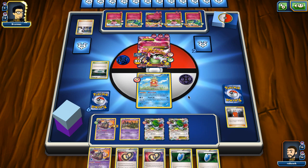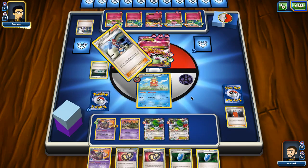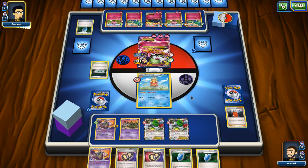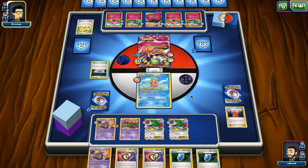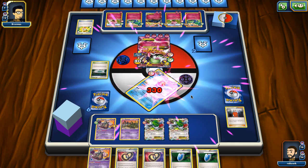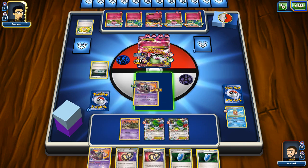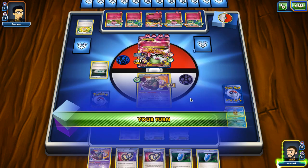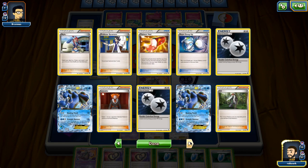The mistake we made was that we should have put Garbodor into the active position because it would still be locking our opponent out of stuff, but we could use Slowking again next turn, then play the second Garbodor. That was definitely a big mistake which might cost us the game. Our opponent finds a Mega Turbo which is just destroying us. 330 damage on our Slowking. At this point it doesn't really make a difference - my opponent just needs to take a knockout. I go with a Garbodor because it doesn't really matter; we'll see what we grab with our Puzzles.